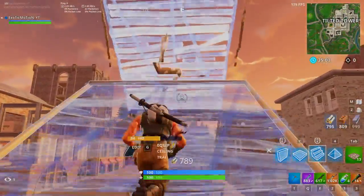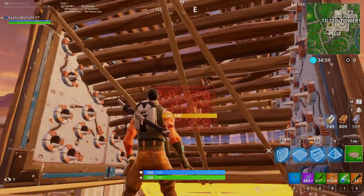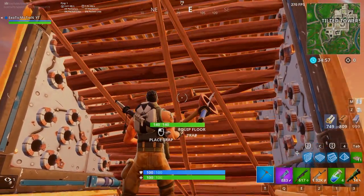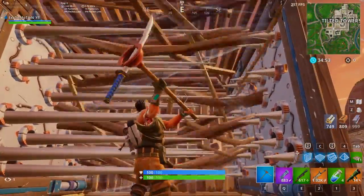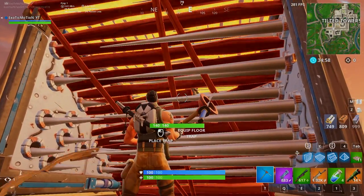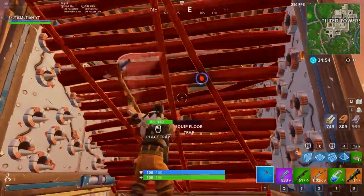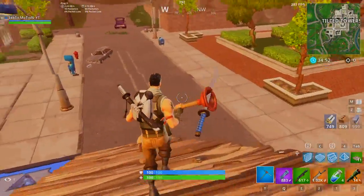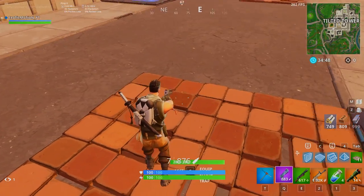My suggestion is to put two traps down because traps have gotten nerfed big time. You may need to put as many traps down as possible, because as you can see, he didn't even die from those two traps. There's a bug in the game where the two traps don't kill the enemy — sometimes the traps go right through the enemy and they don't get touched at all.